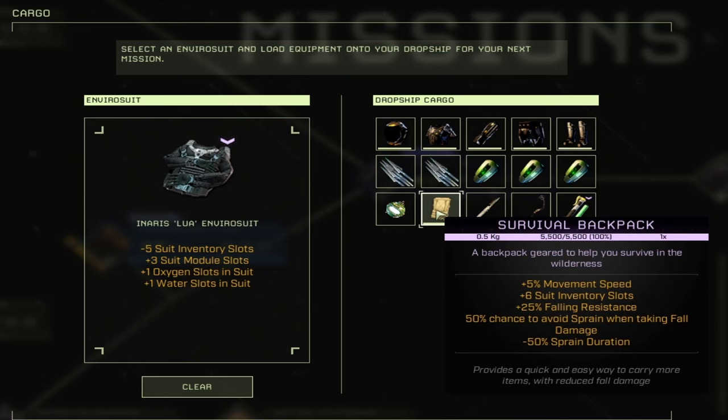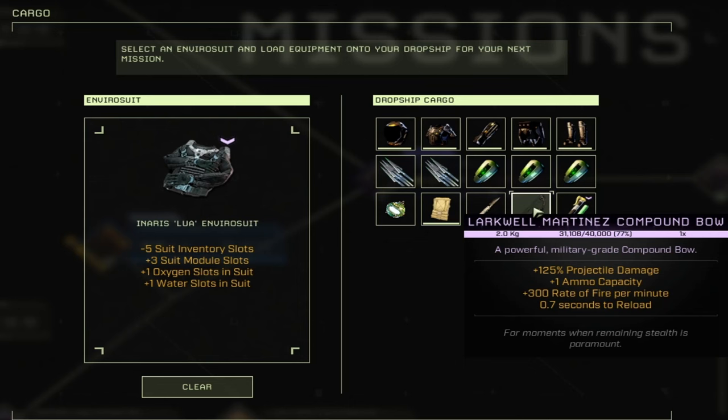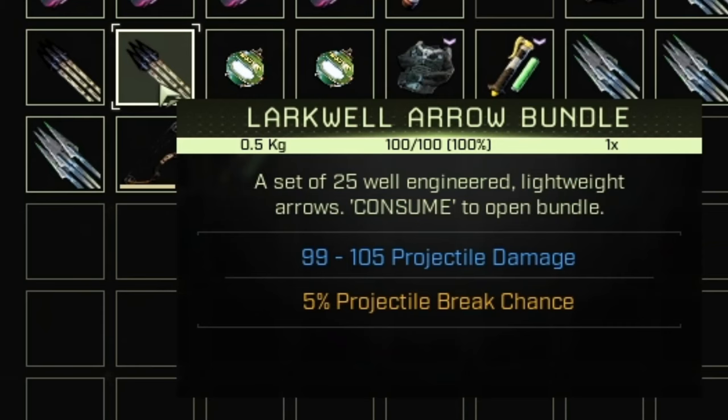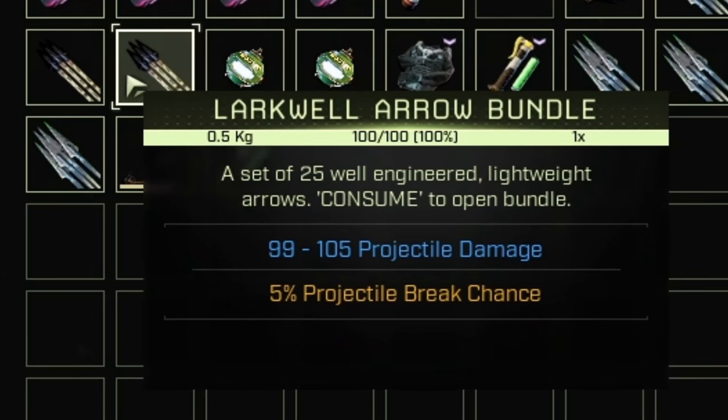For the purple loadout, I use the Inaris Aruta Arum Bundles — two of those gives you 50 arrows, which you'll need to kill the Sandworm. Also grab the Cenotai Dropship Recall Beacon, which is crucial for countering storms and saving time running back to your dropship. Bring the 5% movement speed Survival Backpack with sprain duration reduction and 50% chance to avoid a sprain from fall damage. Also bring the Shigong Juju Spear for the reduction in stamina consumed by sprinting and the plus 10% movement speed. Use the Larkwell Martinez Compound Bow — one of the best bows in the purple tier — and an Anti-Poison Vaccine 2.